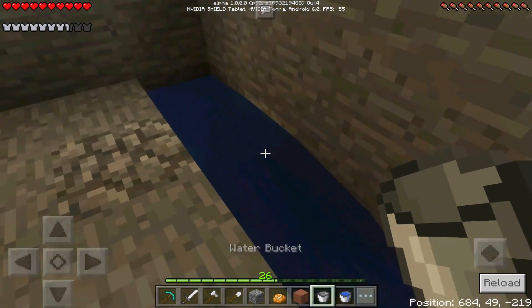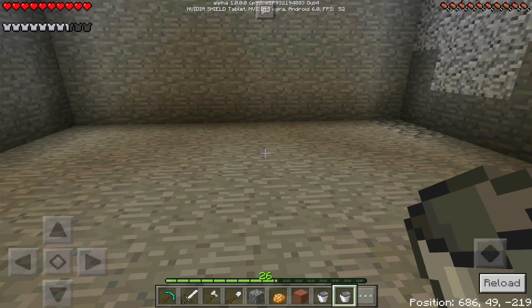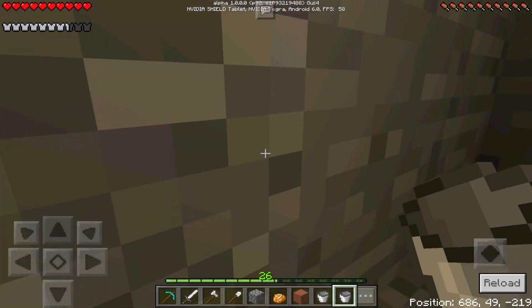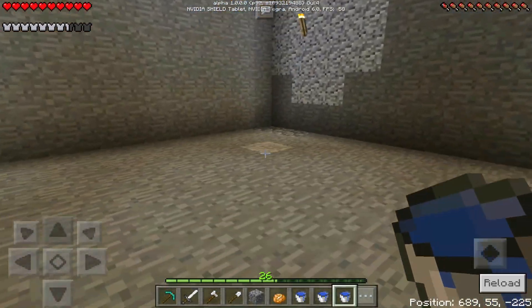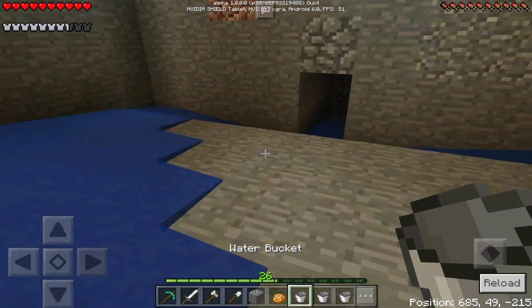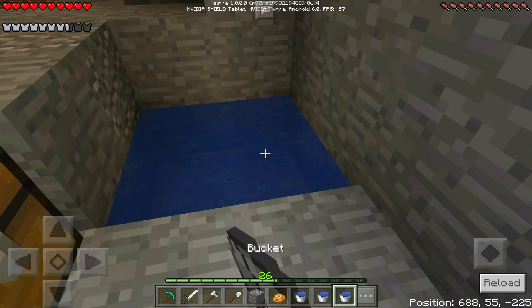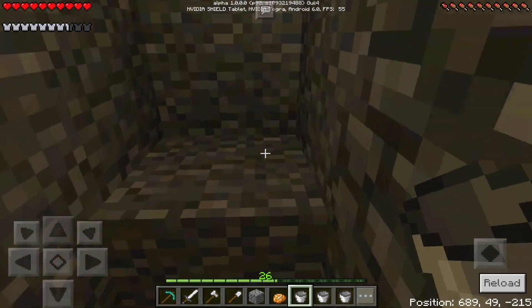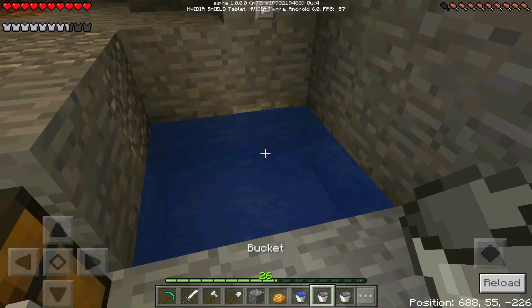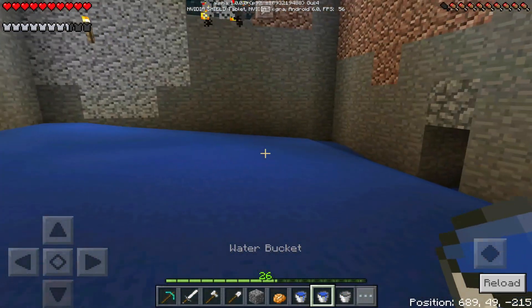I'm going to leave this here and block this off so they get pushed to the end and fall down. I need to start filling this all up with buckets — let's grab all three buckets for infinite water. Now I'm going to have to take out the torches as well — one, two, and three. They should start spawning once I start taking out the light source. I think you need nine buckets considering it's a nine by nine room. This is a really big project.